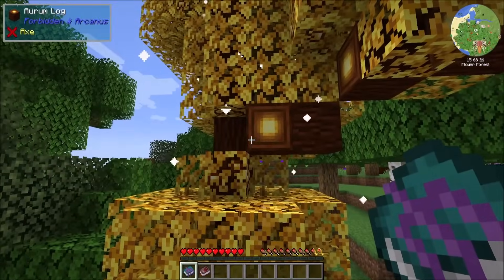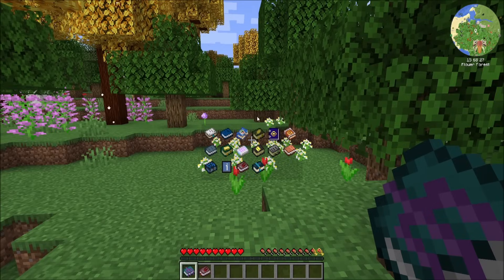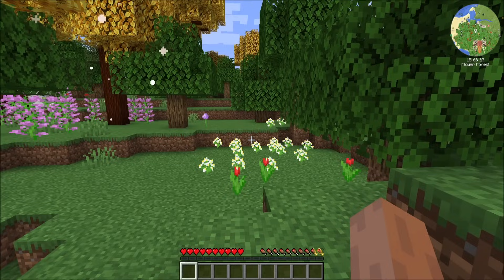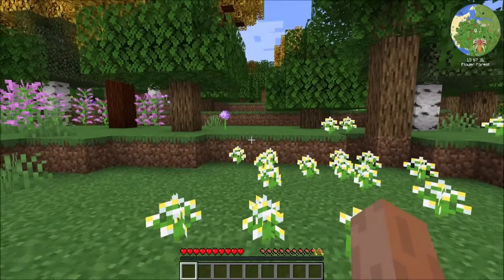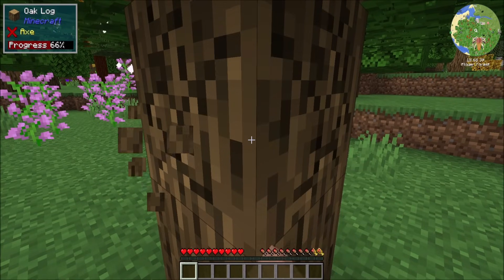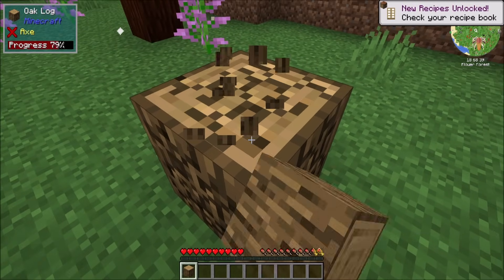We've got the Eccentric Tome which has like all the books, and then also the Encyclopedia which we'll talk about in a bit. So let's do the standard start — we've got to punch some trees because that's how you start Minecraft, even in modded. That's kind of the best way to get going.